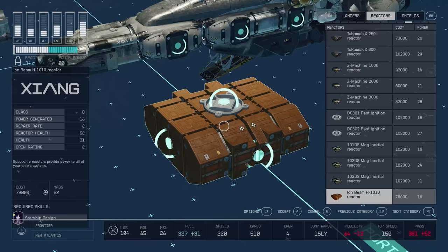Here's our only look at reactors, and it's from 2022, so this could be quite different on release. On the right we have a pretty long list of reactors at a single vendor with varying power levels. As for stats: we've covered class and power generated before, but we haven't seen repair rate — it's not clear if that applies to our hull or just reactor health. We've got general hull contribution, and then there's a crew rating tied to this, which I can see an angle for since providing more power could potentially support a higher crew count.